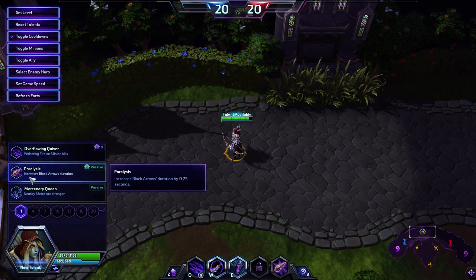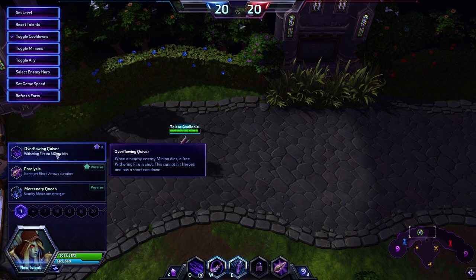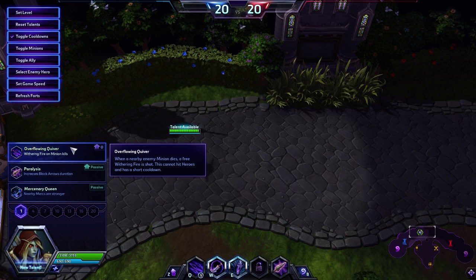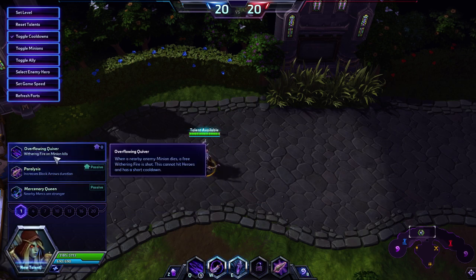Paralysis is also viable on Braxis Holdout. Overflowing Quiver is for pretty much every other map where waveclear is important — it's good on Dragonshire, Infernal Shrines, and Tomb of the Spider Queen. When you kill a nearby minion, a free Withering Fire charge is shot, and since killing 4 minions gives you 4 extra charges, that's significantly more damage. I personally go Overflowing Quiver most of the time, even on maps where Paralysis might be better, especially in solo queue where waveclear is really important.